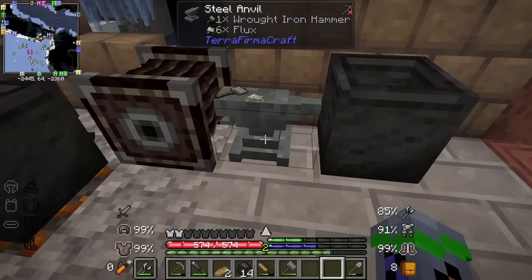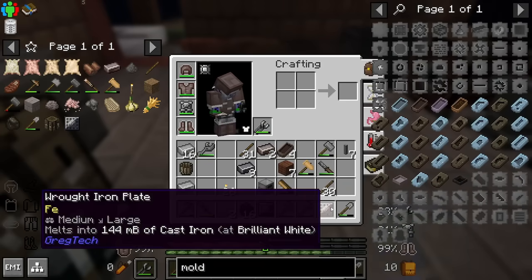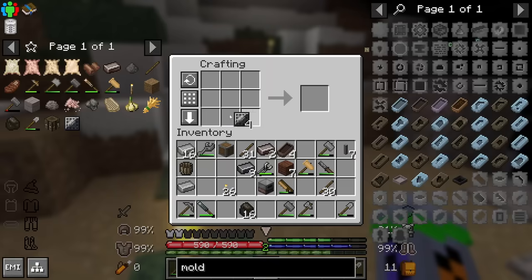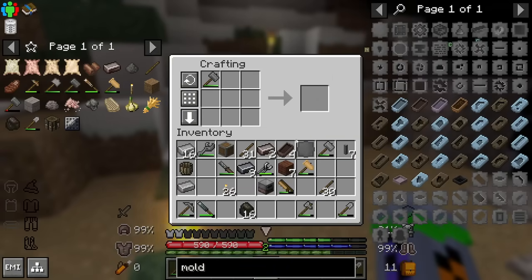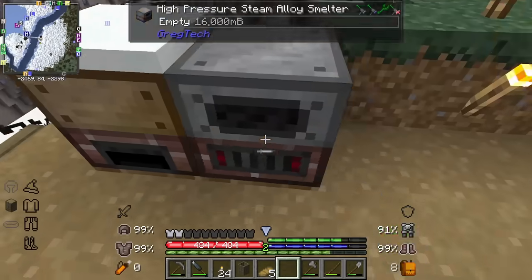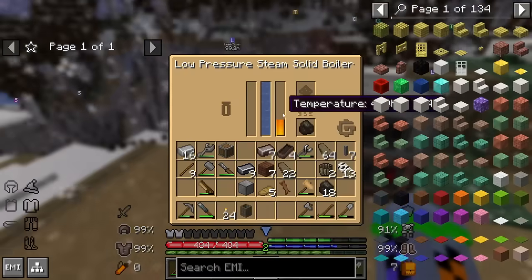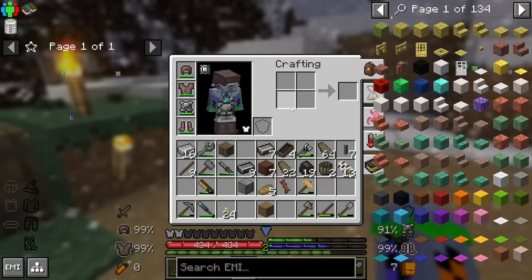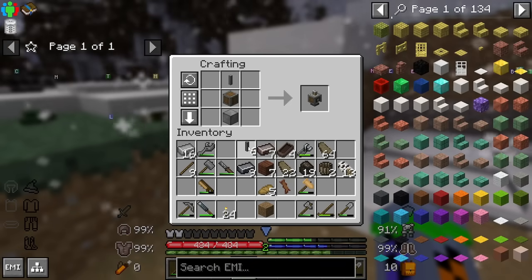Any other TerraFirmaCraft players think I'm getting very smooth at making these things? Because this is fast. I just remembered I need to strip this, and then - there, metal casing. So this will go here. Empty mold, and then I need a block - I know I can use the plus in JEI, but this is more satisfying. Yes, we did a steam machine recipe, and it was practically instant. We have a wrought iron block, metal casing, and a shaft. Guess what - the main goal of the episode is already done. Mechanical press.